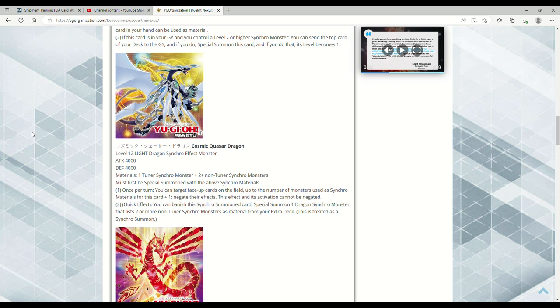Quick effect: you can banish this synchro-summoned card to special summon one Dragon Synchro Monster that lists two or more non-Tuner Synchro Monsters as material from your extra deck — this is treated as a synchro summon. This can literally fetch whatever you want. The better question is: are you going into Cosmic Blazar, Cosmic Quasar, or Shooting Quasar? That's going to be a bit of a debate amongst maybe the five people who will play this card — all jokes aside, it is cool, it just needs to be competitive.